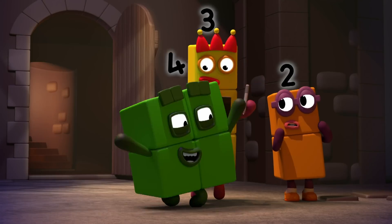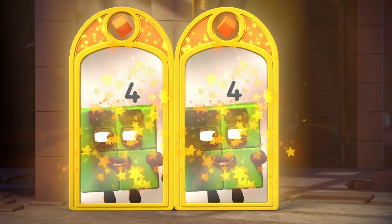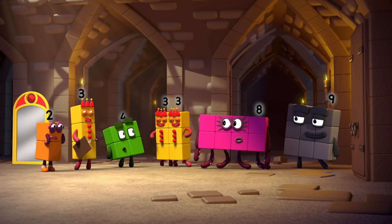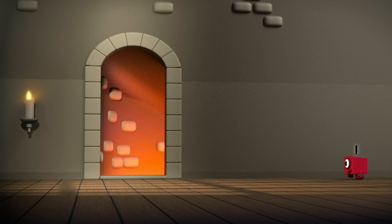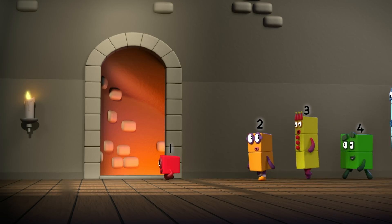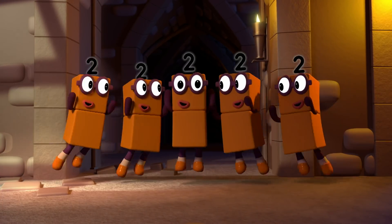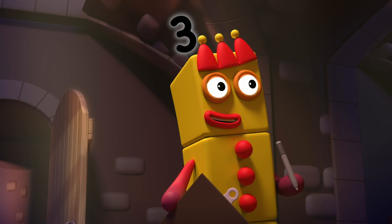Maybe I can help. Two lots, please. Two lots of four is eight. No, no, no, we need a five. And we're missing seven and ten. Who wants to try next? It's a big surprise. Five lots of two is ten. That's ten sorted. All we need now is five and seven.